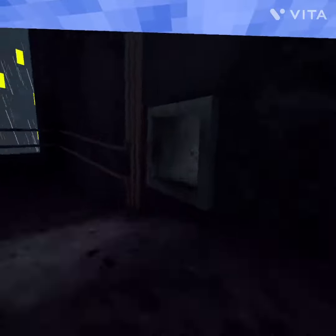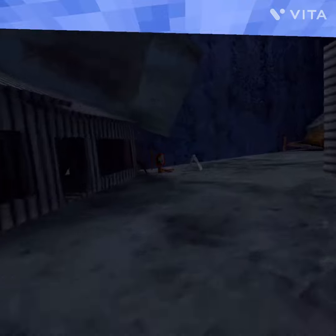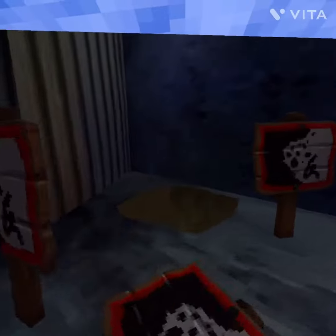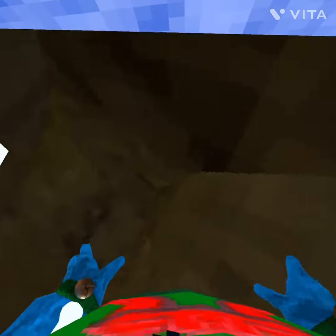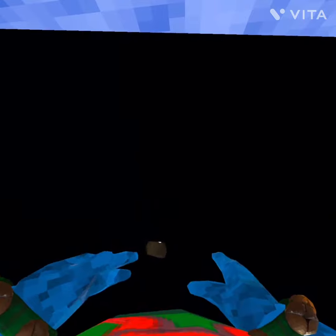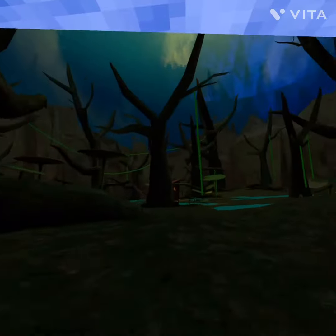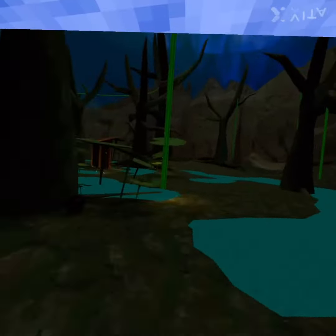And as a surprise, which no one was expecting — the new swamp map, which is the most bugged out map in the entire game, is over in competitive down in this hole, up down here. And here's the brand new swamp map.